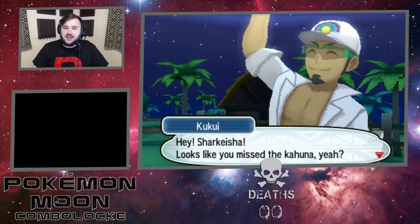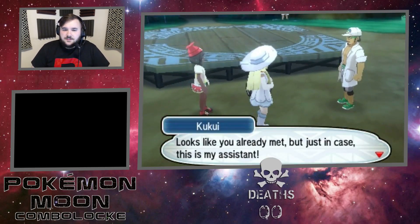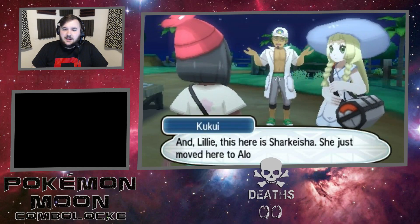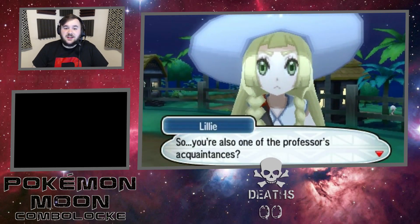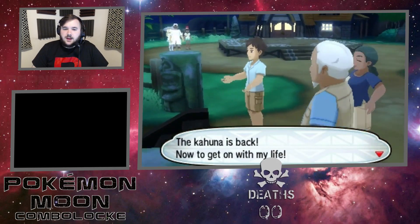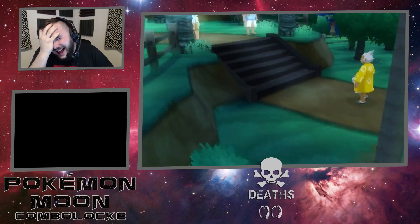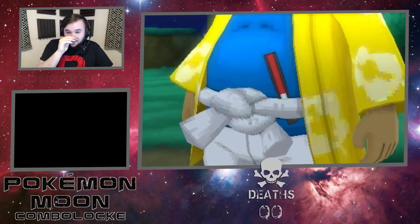Hey, Sharkeisha! Looks like you're Mr. Kahuna, yeah? You found my assistant! Looks like you already met - but just in case, this is my assistant! You can call me Lily. Lily, this is Sharkeisha! She just moved to Alola! Take good care of her! This man's only got one volume, I swear. So, you're also one of the professor's acquaintances? It's nice to meet you. The Kahuna's back! Now to get on with my life! Sumo Supreme! Choke me, Daddy! Best LP ever! Ever!